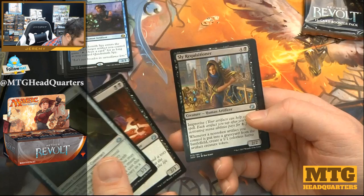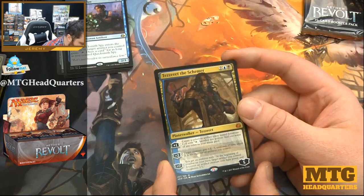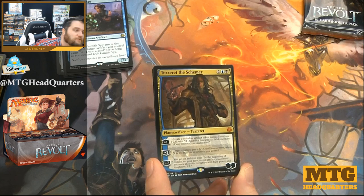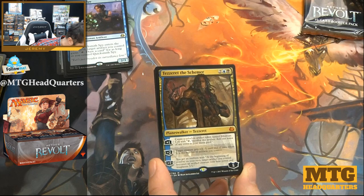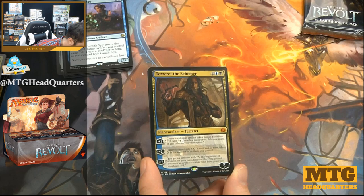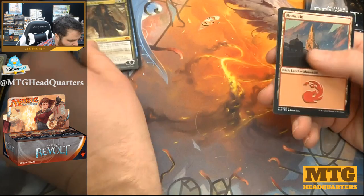Treasure Keeper, Gifted Aetherborn, Sly Requisitioner, and Tezzeret — two planeswalkers in this box! Four mana, five loyalty. Plus one: create a colorless artifact token named Etherium Cell with tap, sacrifice this artifact, add one mana of any color. Minus two: target creature gets +X/-X until end of turn where X is the number of artifacts you control — use it as removal or pump. Minus seven emblem: at the beginning of your upkeep, target artifact you control becomes a 5/5 artifact creature. Yeah, not crazy good.